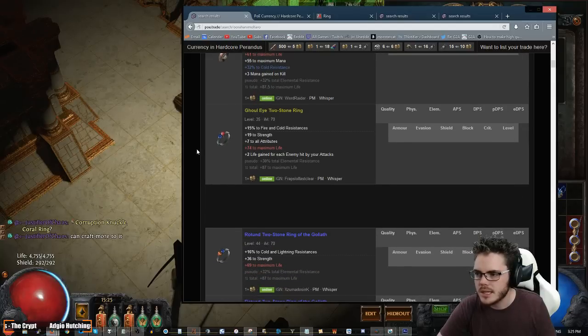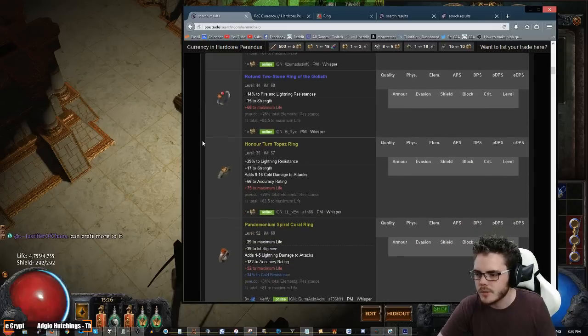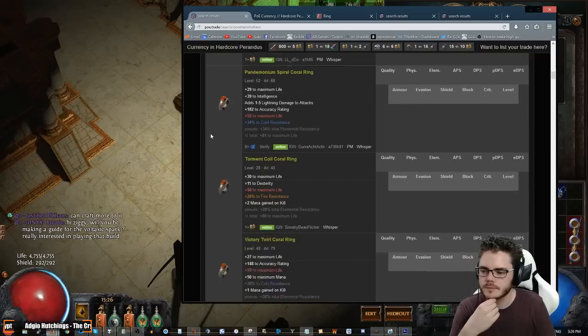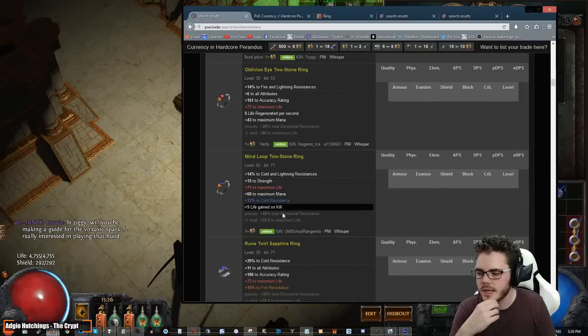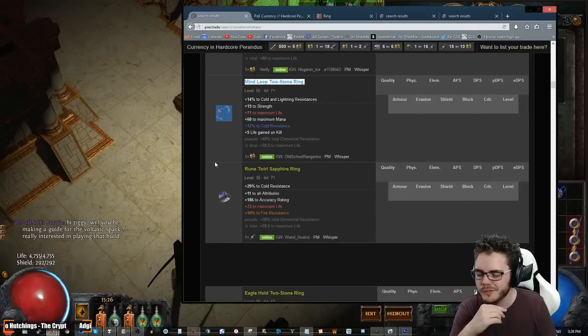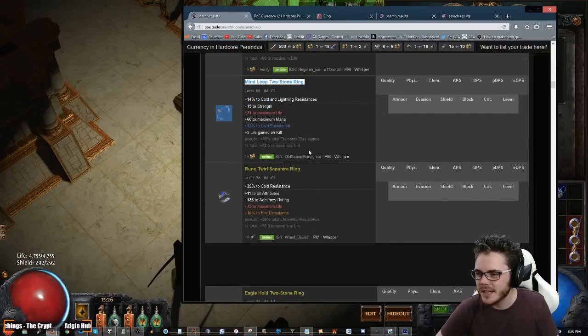87 life, not too bad. A bit of mana — doesn't hurt, we don't really need any though. There are some crafting rings there but we probably don't need to look at crafting rings at this point. Let's see what we have. Fire and lightning — there's a cold and lightning with extra cold and 78.5 life. That one's actually pretty good. That point five life could save us — you never know! There is a bit of mana on that as well. Mana doesn't hurt; life gain on kill doesn't hurt. That's not too bad. Let's check the affixes — it's always worth considering what you can mastercraft on these.